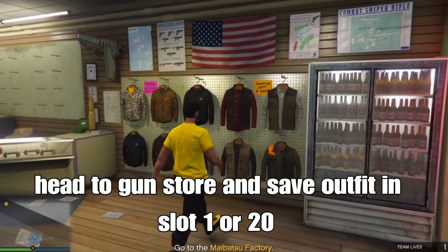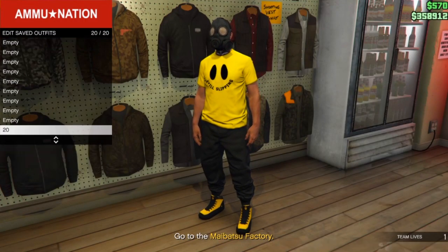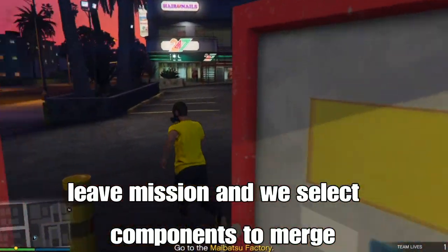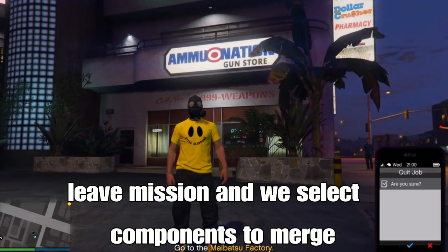From here, go to the option to save your outfit — the browse outfit sign at the gun store — and save your outfit in slot 1 or slot 20. From here we can leave the mission and we'll select some components to merge to get the visible arms onto our outfit. Spawn in the lobby.